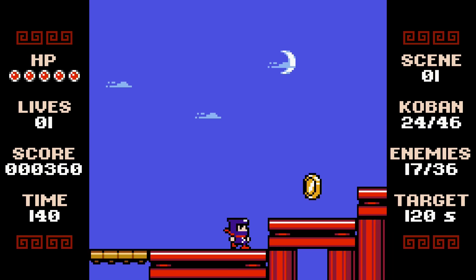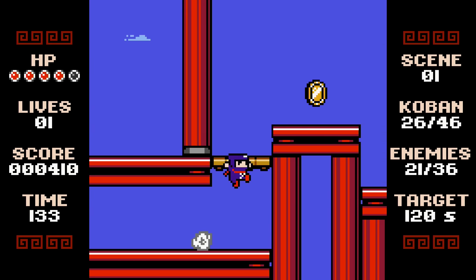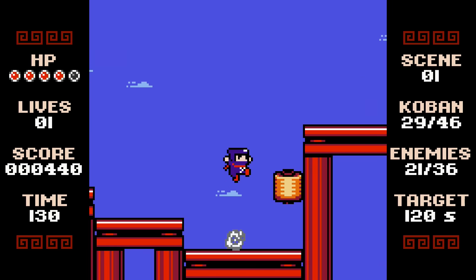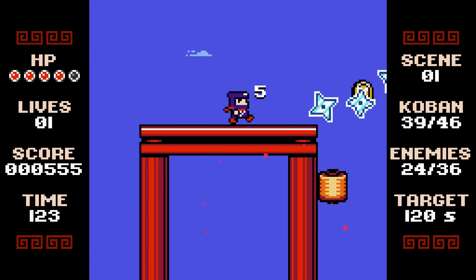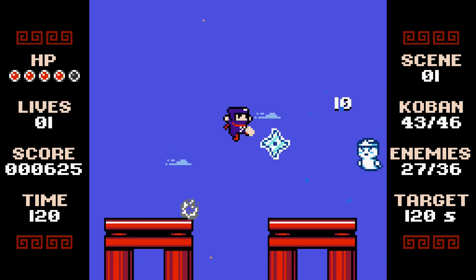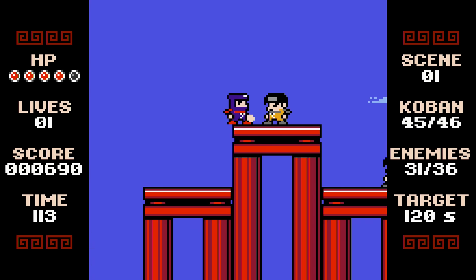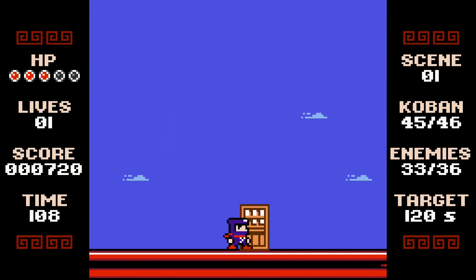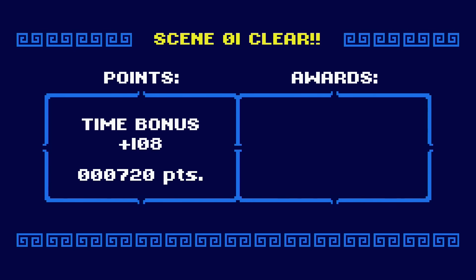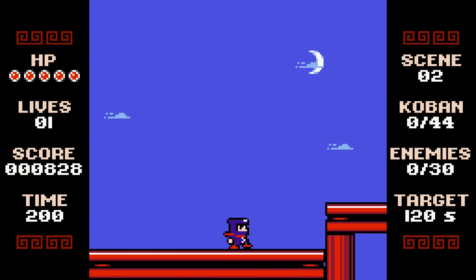That would have been kind of close because I wasn't that far from the end. It's the guys you've gotta wait for — for them to throw their projectiles. I think I need to hit them about four times to take them out. I probably just need to not worry about the enemies there — just go and jump over them. Just never stop moving. We'll give this stage one more shot.